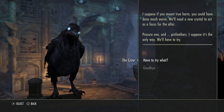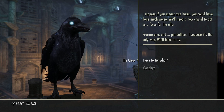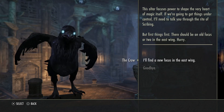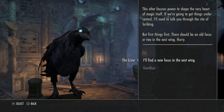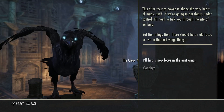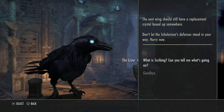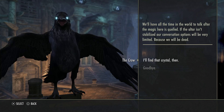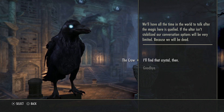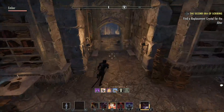She who? I suppose if you meant true harm you could have done much worse. We'll need a new crystal to act as a focus for the altar. Procure one and — pin feathers — I suppose it's the only way. We'll have to try. This altar focuses power to shape the very heart of magic itself. If we're going to get things under control, I'll need to talk you through the rite of scribing. But first things first — there should be an old focus or two in the east wing. Hurry. So the east wing should have a crystal. Don't let the Scalarium's defenses stand in your way. Hurry now. We'll have all the time in the world to talk after the magic here is quelled. If the altar isn't stabilized, our conversation options will be very limited, because we will be dead. I wonder what happens if you just never repair the altar — I bet they don't kill you.